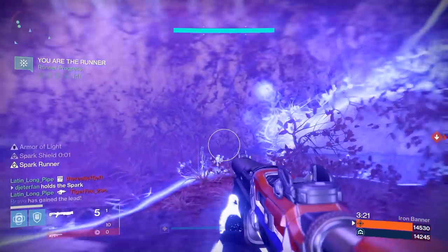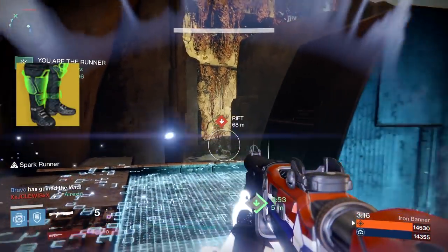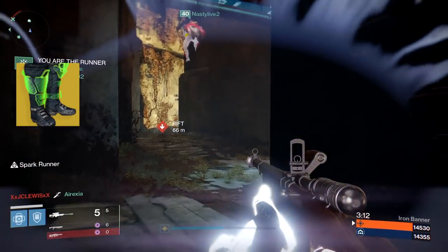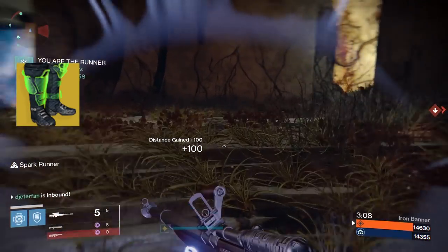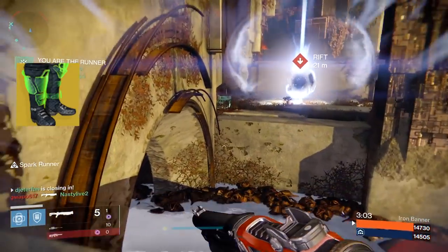For the Hunter class, I think you guys are going to be getting the Radiant Dance Machines. These are a pretty rare piece of gear, and they're one of the only leg pieces for the Hunter class that are actually exotic. If you don't have them yet, I would pick them up just to collect them. However, the perks on them aren't that amazing. All these exotic boots actually do is allow you to strafe a little bit faster while you're aiming down your sight.